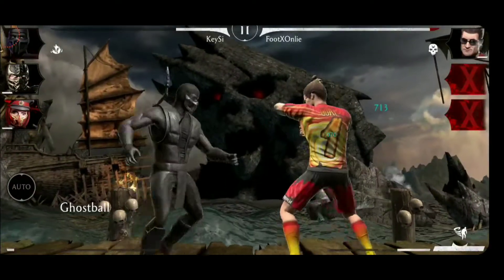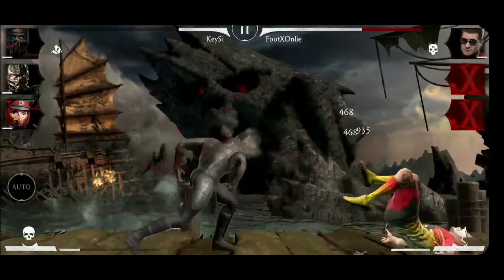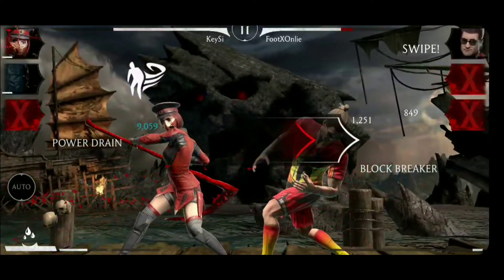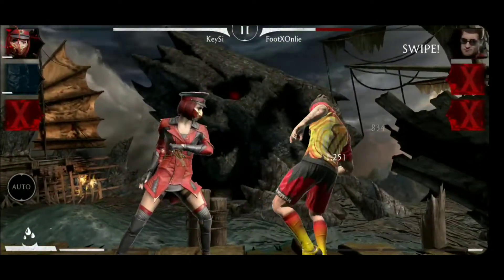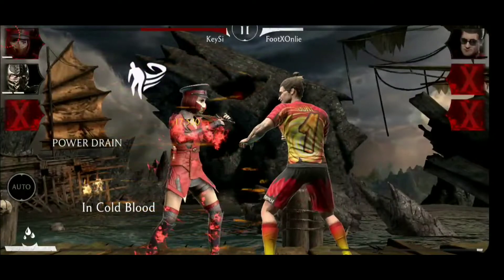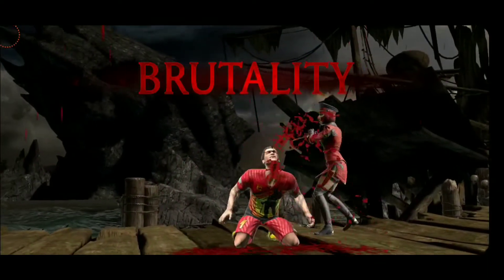So that should be two matches for Feats of Strength just in this match. And here we have Johnny. Ghost Ball unfortunately blocked, but we get another Combo Ender in. Noob is out. Let's see if we can perform a Brutality on Johnny Cage — he blocked everything, now we're on the Revenant Shield, but here is the Brutality! We're ending the match with style. At least something.